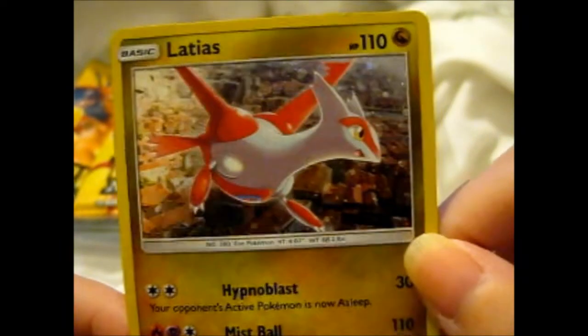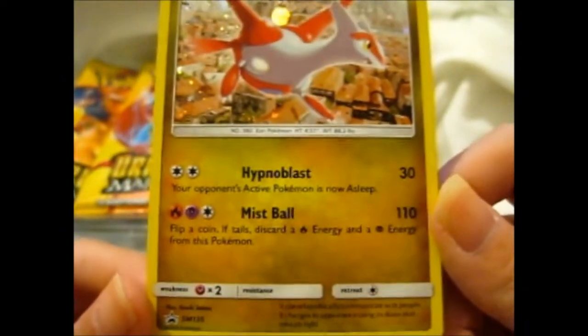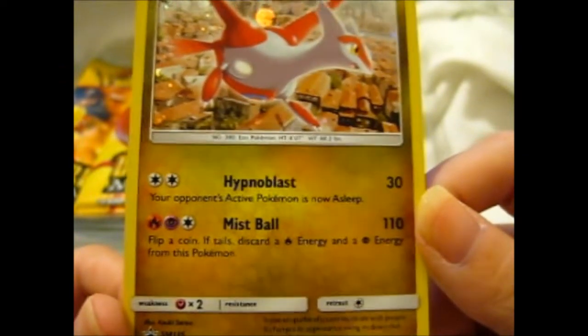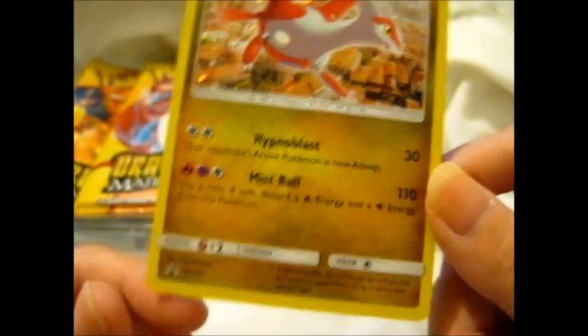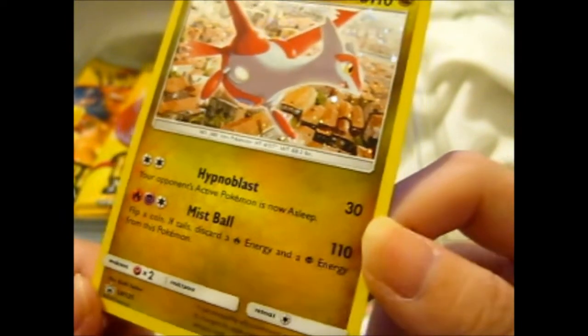Here she is, zoomed in, in all her very shiny glory. We got a Mist Ball at 110 damage. Flip — if Tails, discard a Fire Energy and a Psychic Energy from this Pokémon. This is promo SM-135. It can telepathically communicate with people. It changes its appearance using its down that refracts the light.